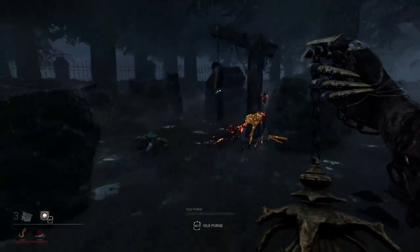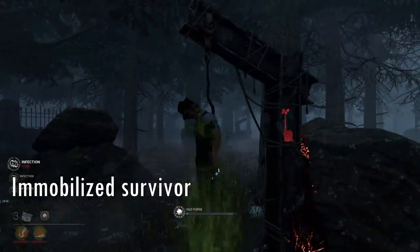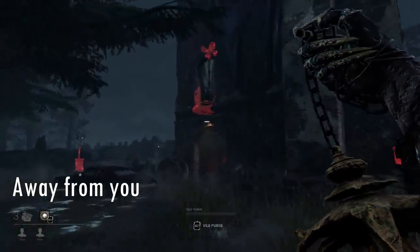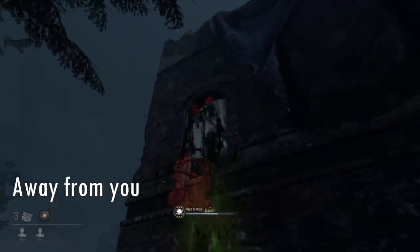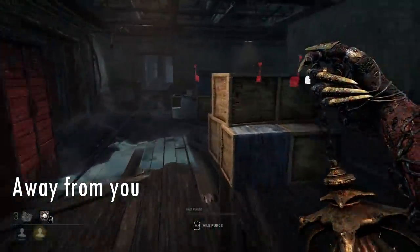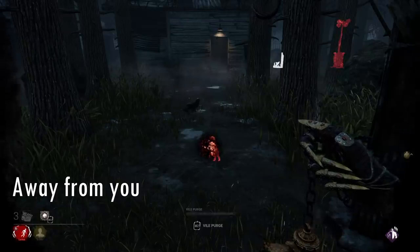Another favorable situation is when you have an immobilized survivor on the ground or on the hook. These survivors are very easy to infect — they're basically standing targets. The only issue is that you can only infect them partially. The hardest survivors to infect are the ones far away that you don't even see, or ones in very safe structures that are really hard to get to. Don't spend too much time trying to infect these survivors; instead, try to do it indirectly. Infect generators they might be working on to infect or delay them, and infect other survivors closer to you so that when they interact with fully infected survivors, those survivors will get infected as well.